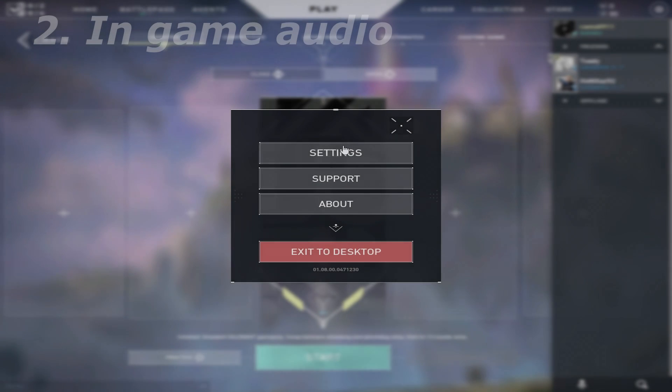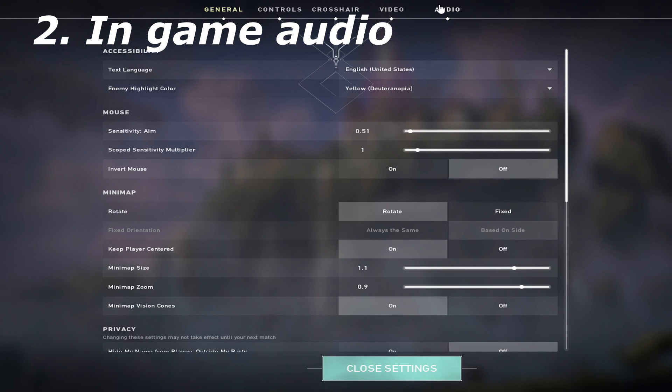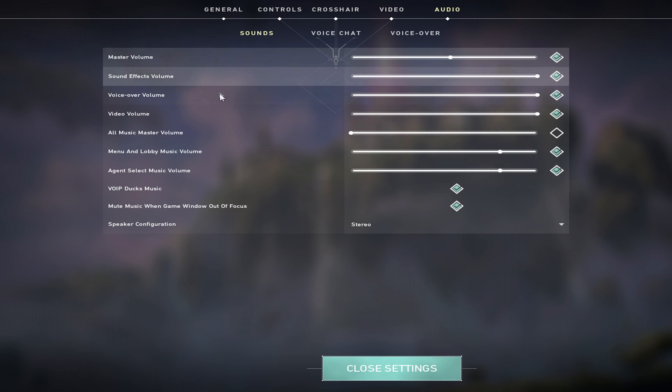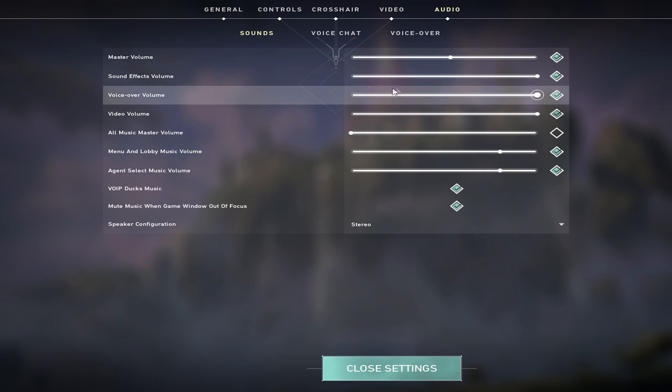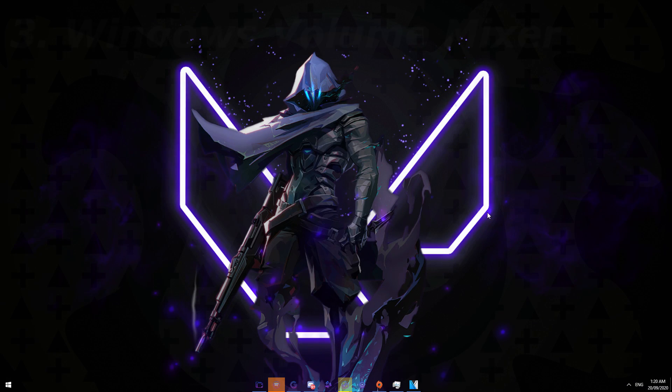In your game audio options, ensure that your audio settings are set to the appropriate volume levels on the sliders. Come to the settings, make sure they're on the right-hand side, and make sure all the checkboxes are checked. Voice chat and sound should look correct. Make sure that your speaker configuration is set to stereo, otherwise you may have issues with your audio.